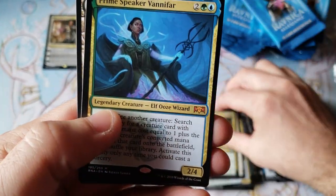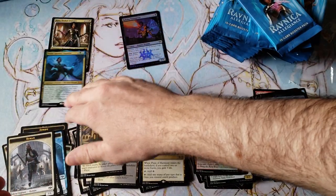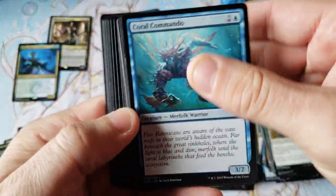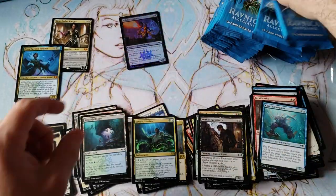Here we go. Oh my God — are you just showing off at this point? $15 Prime Speaker, with a $10 Kaya, with an $8 Judith — still at zero Shocklands. I can definitely see how these boxes are going to hold value, because that is a nice dollar rare that nobody cares about.